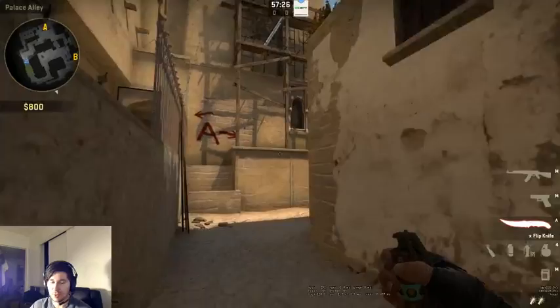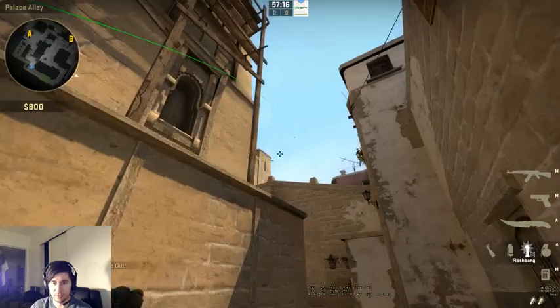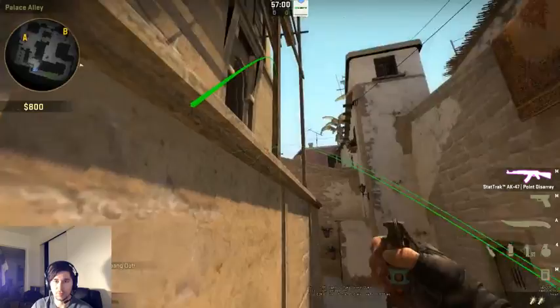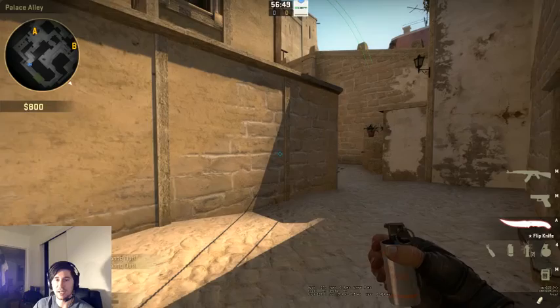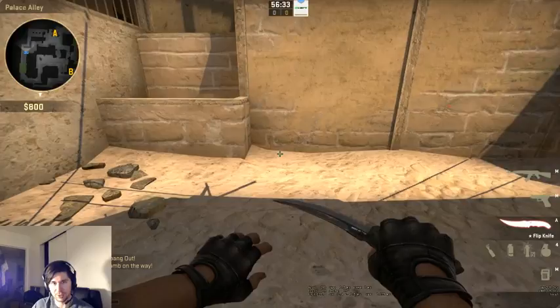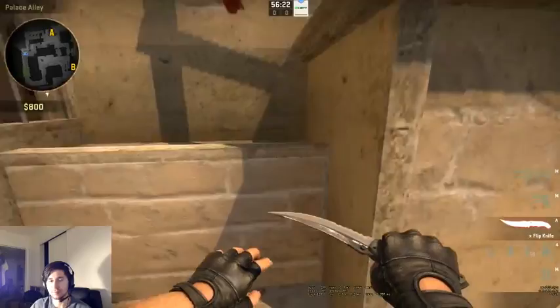I can cycle between them really easily, and this is important. Say I want to throw a stair smoke and then switch to my flash — you can't do that if you have to scroll through your nades. If you want to throw one nade and then a different one, like a flash then a molotov, you can't do that without keybinds. They need to be keys you can reach quickly for muscle memory — I use Z, X, C, V since my hands are already on WASD.